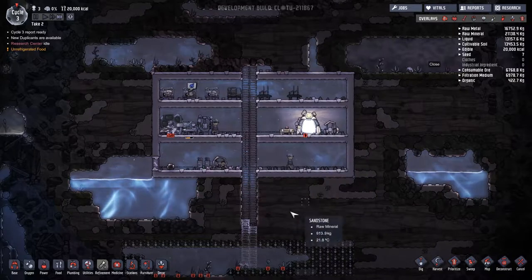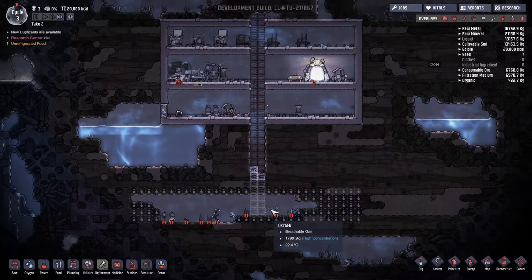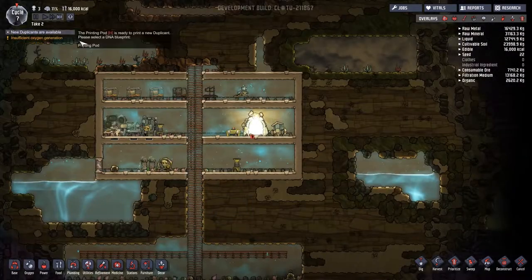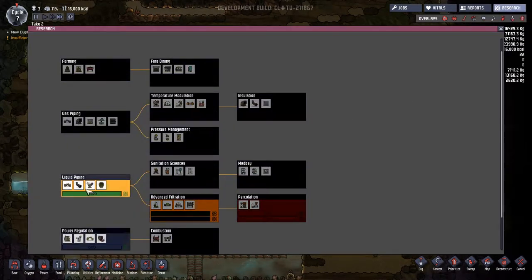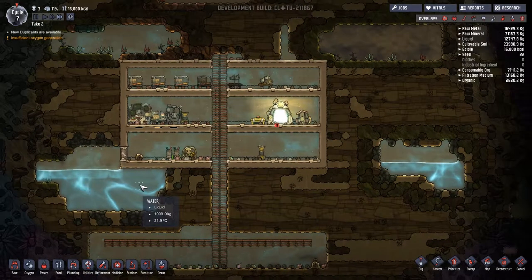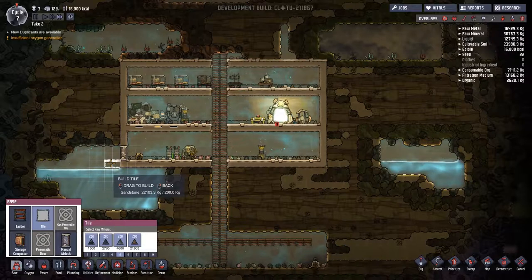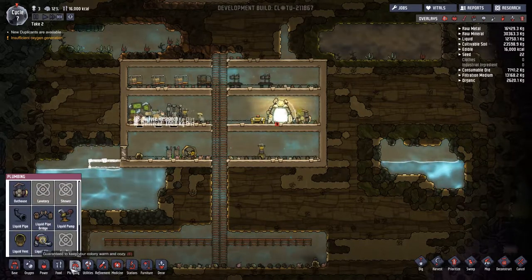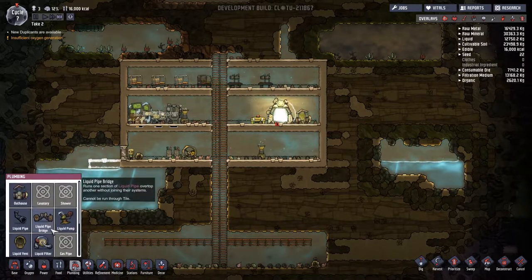I'll get them to dig all this stuff out — they'll probably fight these little critters, but whatever. I have a couple of tiers of research done in the liquid piping section, which means I can now make a water purifier. I don't need it yet but I want to build it preemptively. We're going to pump out a little diving board here and then — where is it — refinement, water purifier.